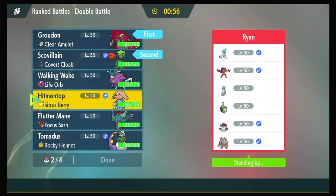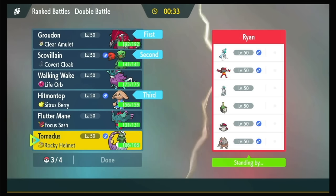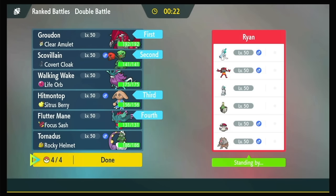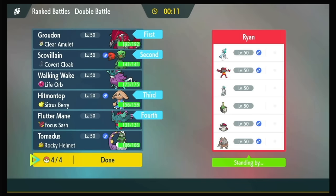Gotta have Hitmontop just to Wide Guard stuff. Could be a Sash Fluttermane, or just Walking Wake. We don't have anything for Spore — we're gonna get Spored. Tornadus doesn't have Taunt. Fluttermane has Shadow Ball, Icy Wind, and Moonblast. I do think it's the Sash Fluttermane. We can handle Trick Room — I think they're gonna get Trick Room up if they really want it. I don't see a lead where they can comfortably just click Trick Room; they're always gonna have to burn Tera.